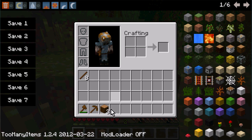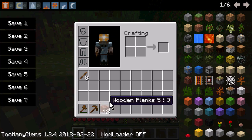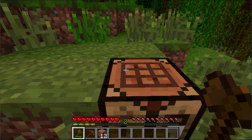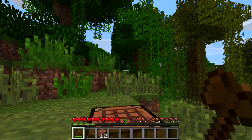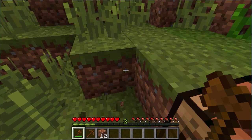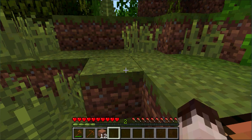Once you use the axe you'll see a little green bar at the bottom — that's your axe's durability. Eventually it's going to break, and when it does you'll need to make a new one by getting more wooden planks. You can also make other stuff like swords and shovels, but you don't really need those for your first day.